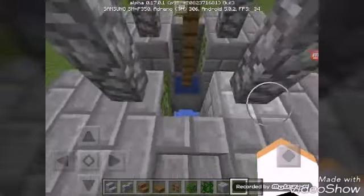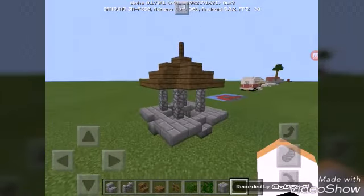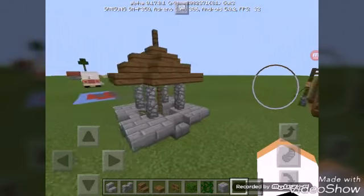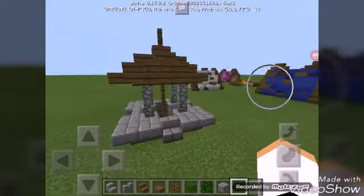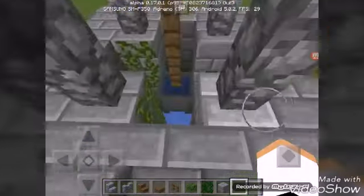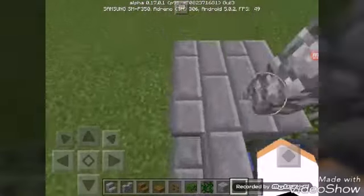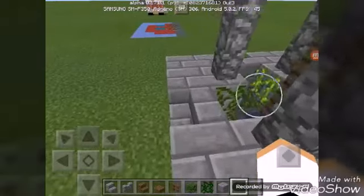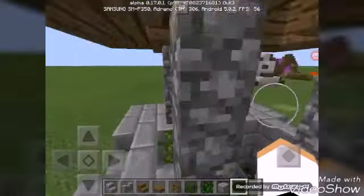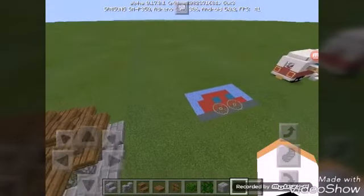Hey guys, welcome back to a brand new video! Today I'll be showing you how to make this very cool wishing well in Minecraft Pocket Edition. As you can see, it looks like a true well — like a wishing well where you can toss a coin and make a wish. So let's get into the tutorial.